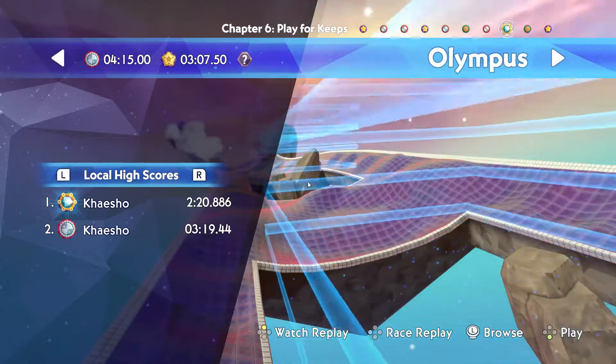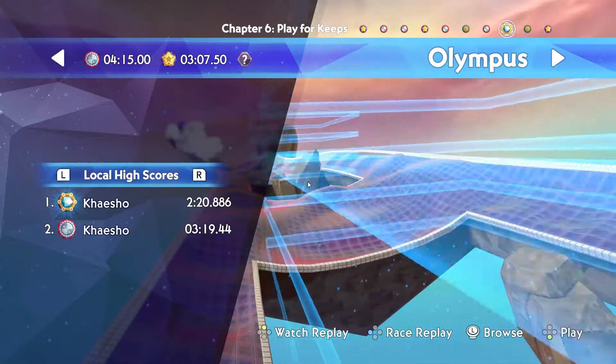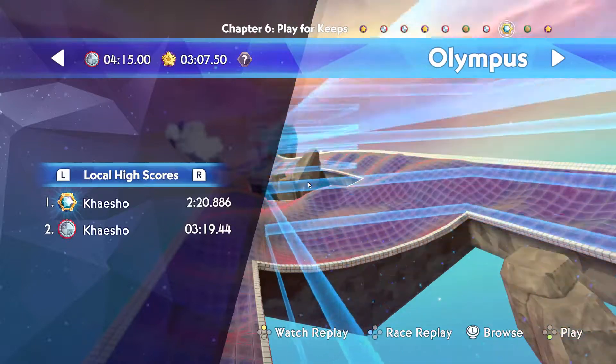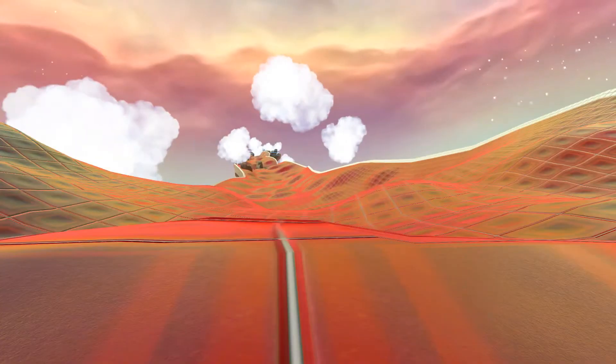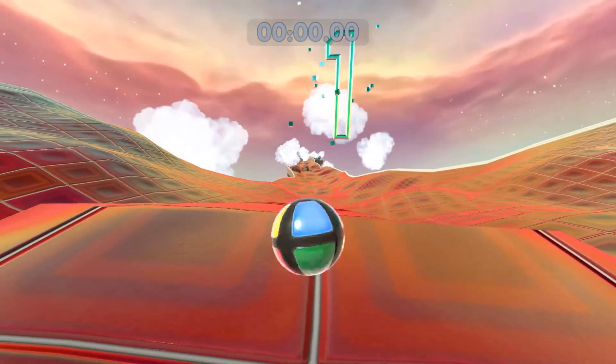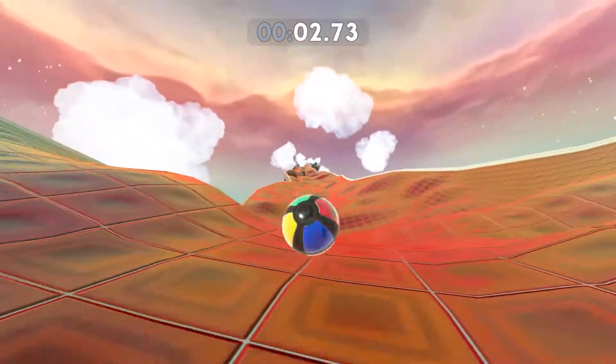So here's what you want to do. You gain speed in midair. All I know is if you hold forwards and hold jump, you will accelerate on flat ground. And that trick is multiplied if you take it on a slope like this.